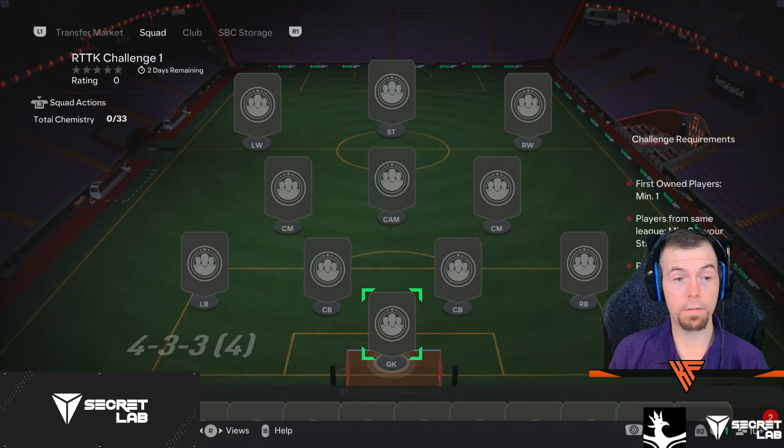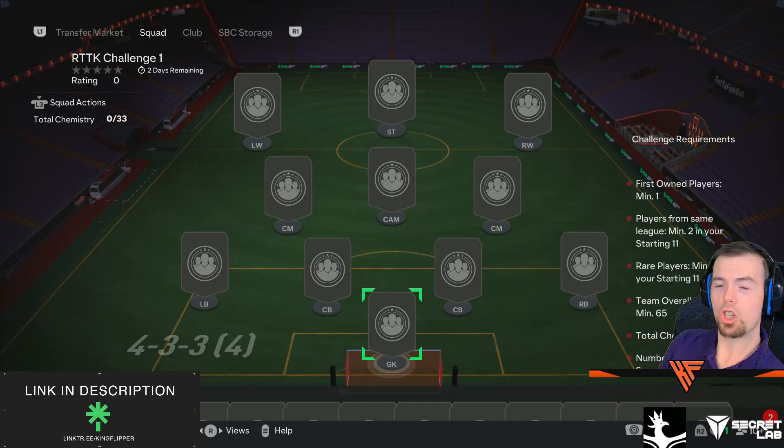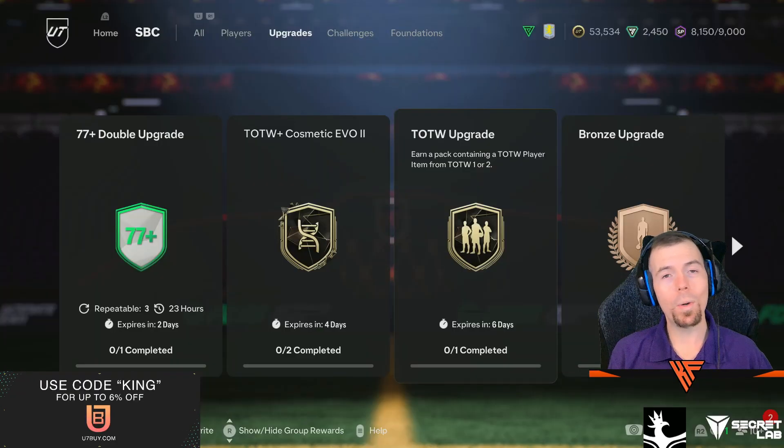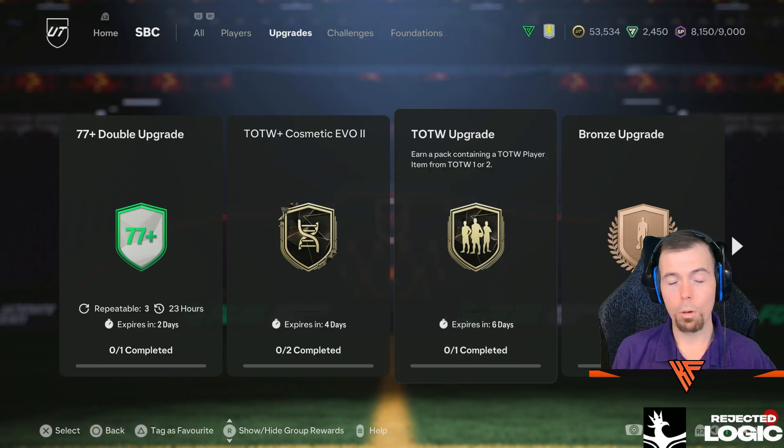65 rated, 3 rares — very good there by the way — and it's only 12 chem, easy peasy lemon squeezy. We've also got a Team of the Week upgrade now available, and a pack containing a Team of the Week item from 1 or 2. It's available for a week — let's find out what we get.